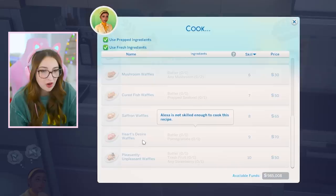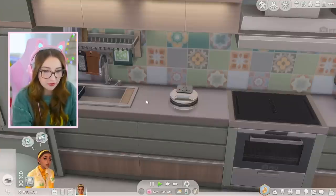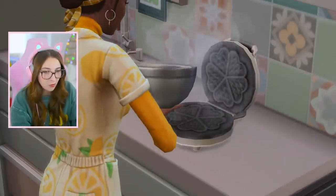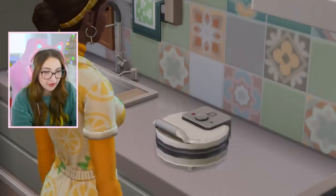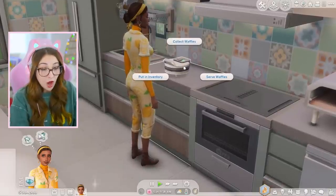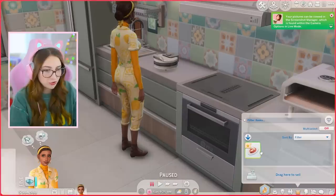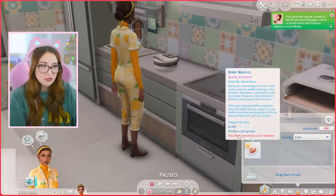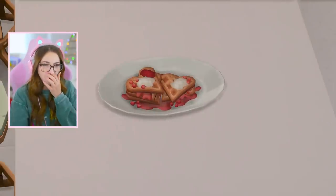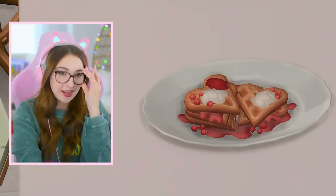Let's use the waffle maker first. We can upgrade it — self-cleaning, unbreakable, speedy bake. The menu has options like Heart's Desire Waffles, Saffron Cured Fish, Banana Split, and Pumpkin Spice. Let's make some berry waffles — that cost 20 bucks. It's smoking, it dinged and turned green! I collect the waffles — they go straight into inventory. And serve puts them out. They look really good. Did the Sims food get an upgrade? Because that looks way better than any other food in this game!